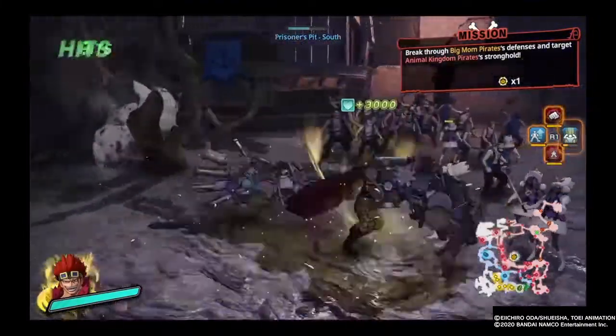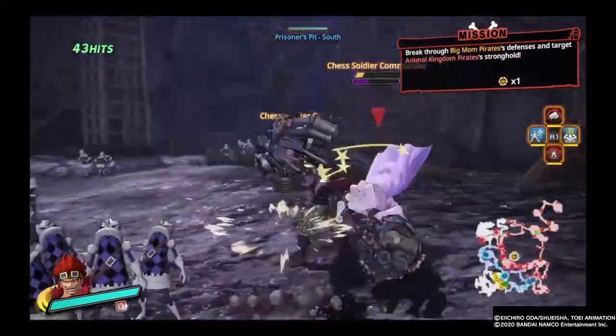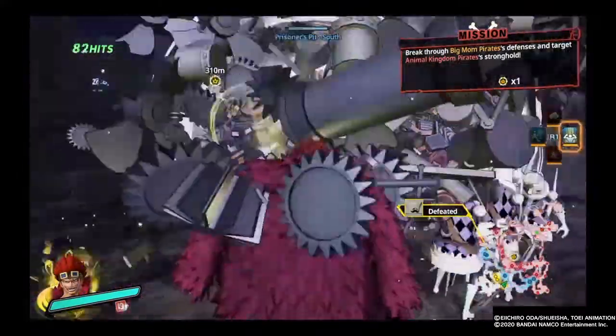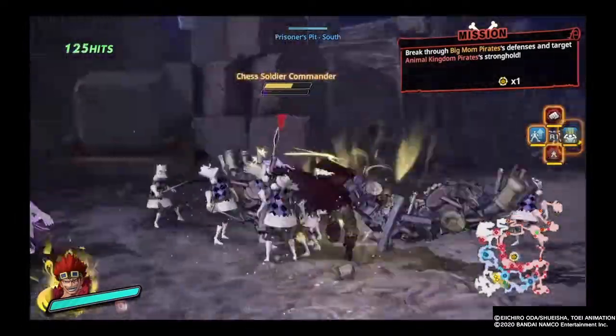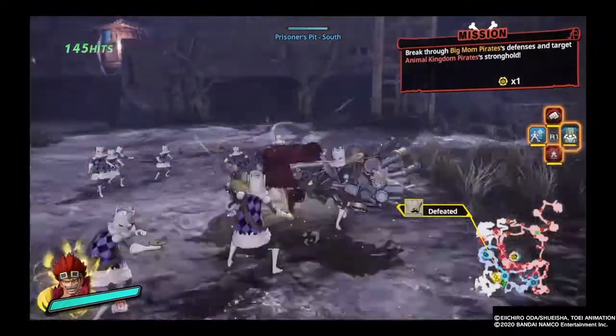Also remember this: try to use your best character as much as possible. Try to use a character that's very strong and that you're very good with to defeat Big Mama, because she is very strong and there are multiple enemies on the map that are very strong as well.